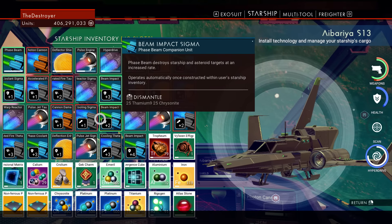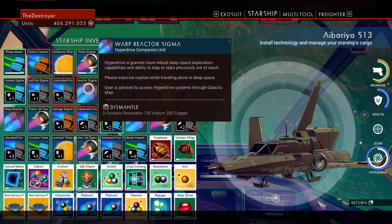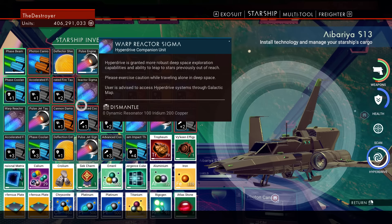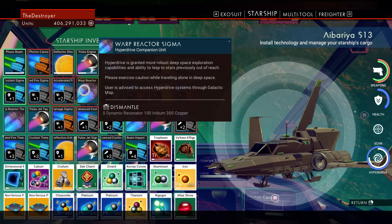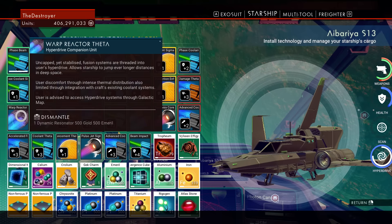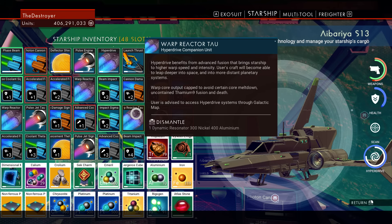Then you have the red system — these require you to make the warp reactor Sigma to hyperdrive there. They have an average chance for lush planets, not that high. Their unique resource is rubium. They have some uncommon rare materials, not as sparse as yellow systems but not everywhere either. You have very little chance of finding rare materials, and they usually have around one or two planets with rare materials. But I wouldn't suggest it because usually it's just rubium and nothing else.